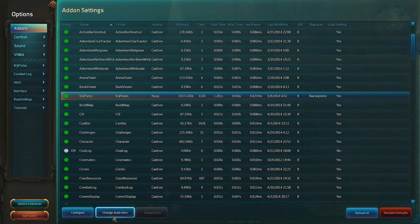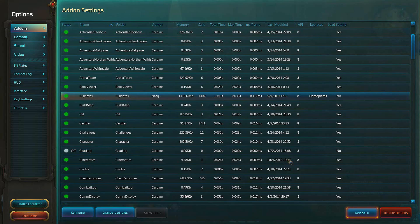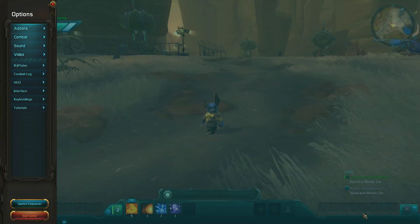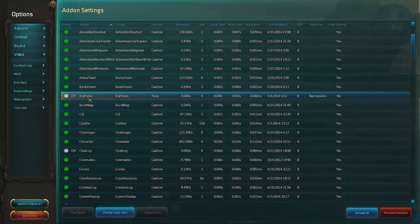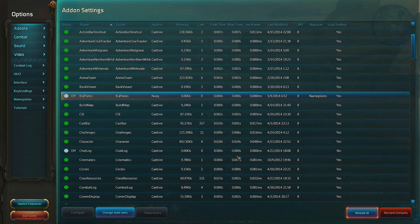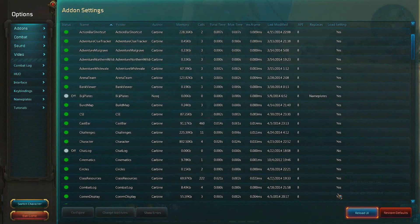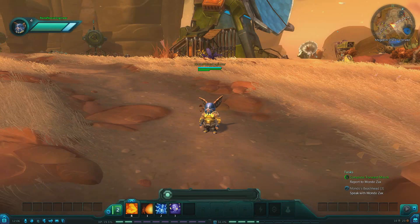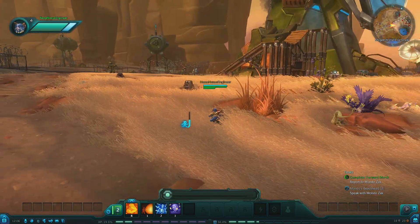You can also turn it off here — select do not load, then reload UI, and there we go: that add-on is no longer loaded. You can go back, load it up again, and use reload UI to tell the game to check its components again — and there it is.